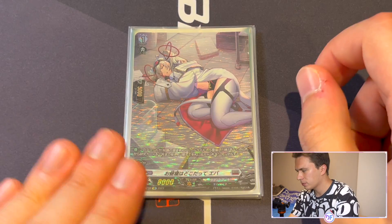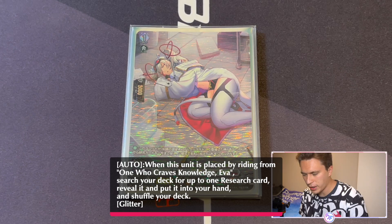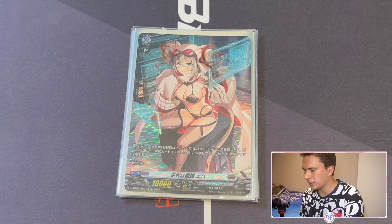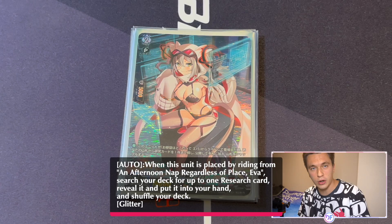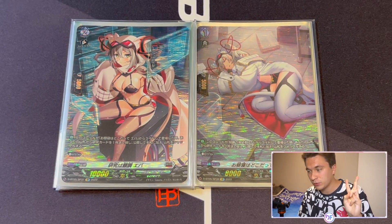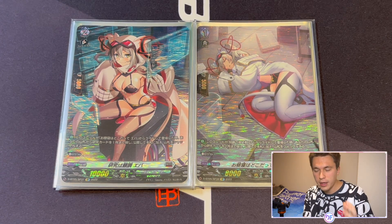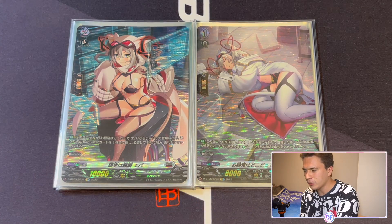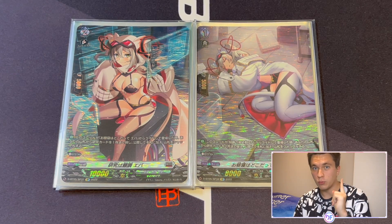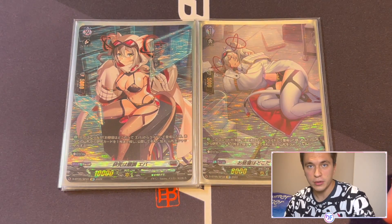Moving into the grade 1 Eva — she is a glitter, very important because of optical aid. Her skill is: when she rides over the grade 0 Eva, you can search your deck for up to one research card, add it to your hand, and shuffle your deck. The grade 2 does the exact same thing — it's a glitter, and when it rides over the grade 1, you can search your deck for a research card, reveal it, add it to your hand, and shuffle your deck. The combination of grade 1 and grade 2 allows you to thin out two cards just by riding up, which is really, really strong.